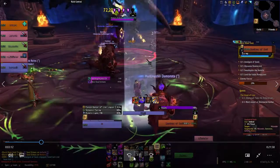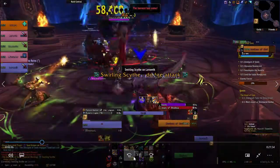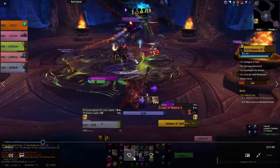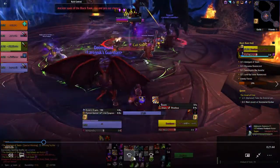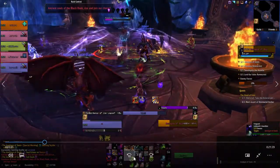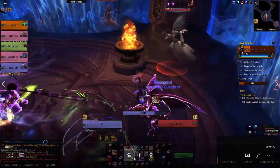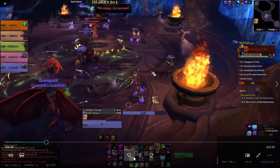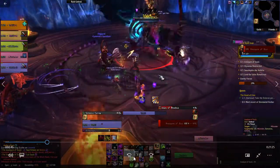I start my rotation — I put up Doom, summon Dreadstalkers, then Nether Portal. Right here I stand in front of the scythe, which is what messed it up. I pull both my cooldowns. I don't think I get to use my RF cooldown, but we deal with this boss pretty fast.